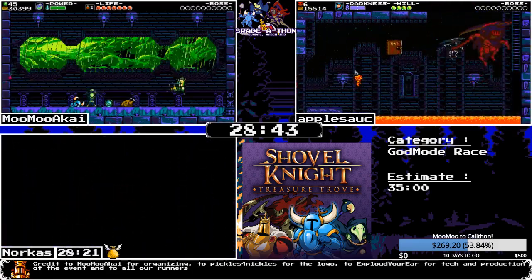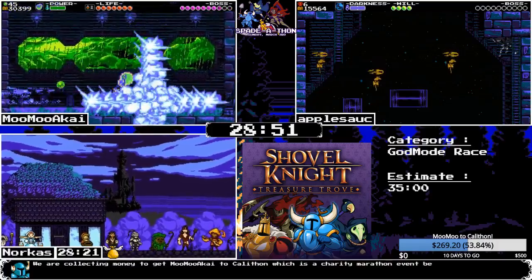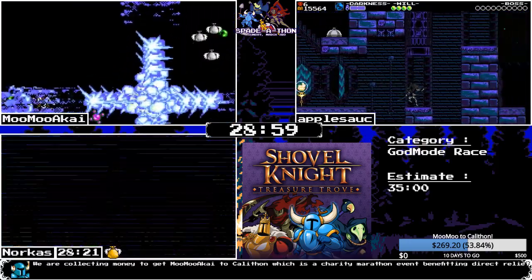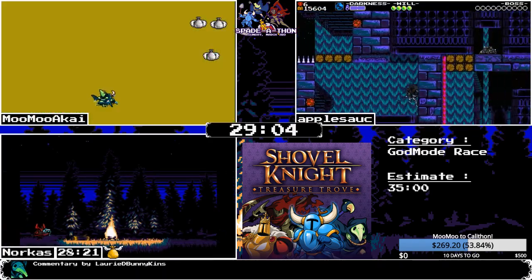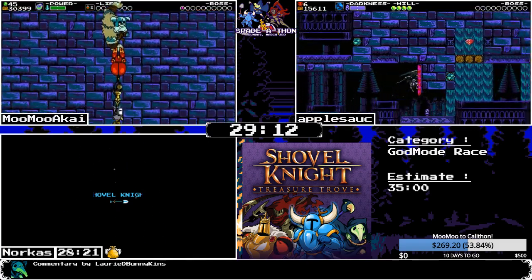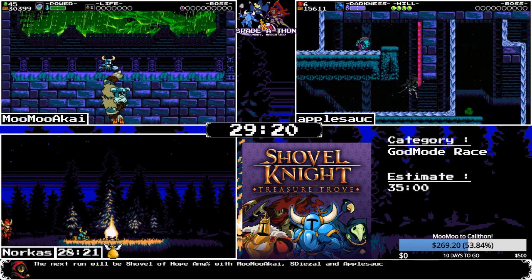MooMoo just has two bosses left in the boss rush before Tower Three. I actually thought Spectre would have the quickest of the three categories, but apple still got a really good run so maybe not. Apple now has cycle crushers and a lot of Polar Knight switches to be careful about. Slippery — that's what god mode is. You have to stop your speed and start it somewhere else.